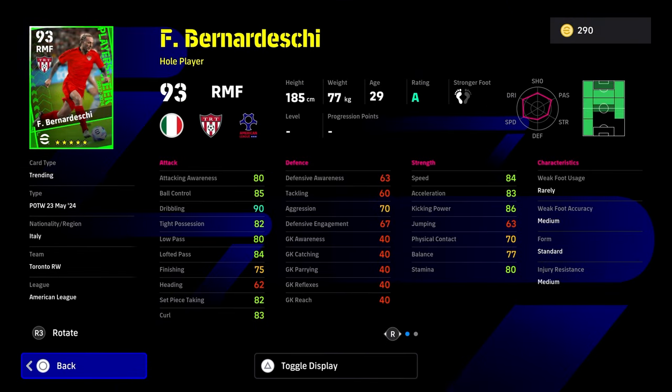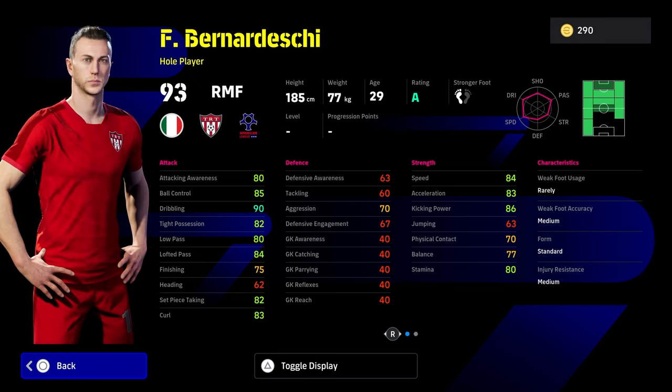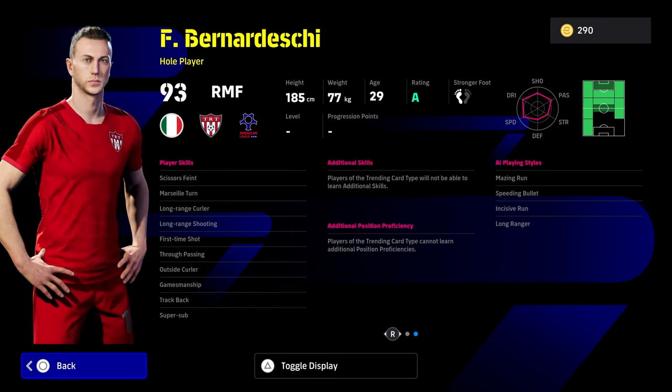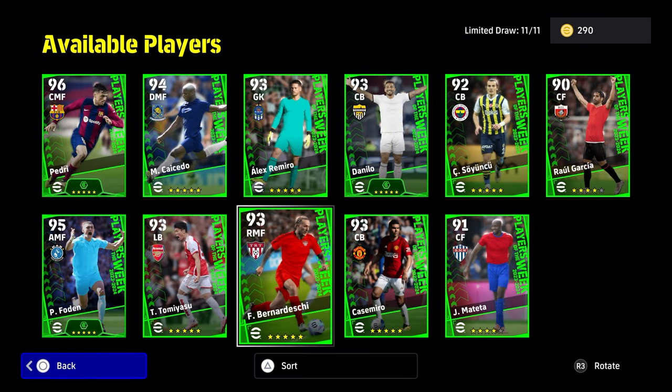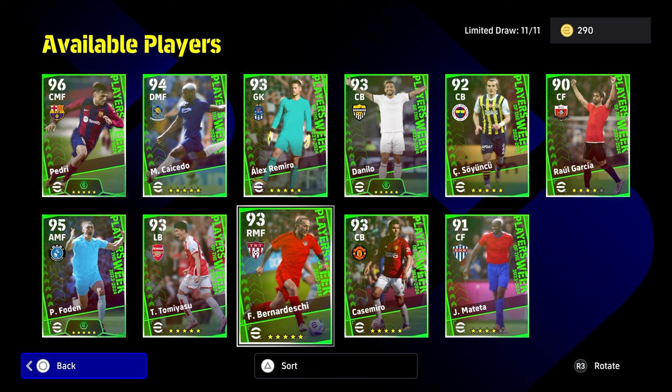Bernardeschi is down as a hole player — an average hole player. There are so many hole players now in this game. First-time shot, super sub. He doesn't have one-touch pass, which is a bit of a loss. He doesn't have low lofted, and he doesn't have weighted. That kind of rules him out for me. There are so many better players in here, even including Modric, who's down as the free version from the Beckenbauer pack.